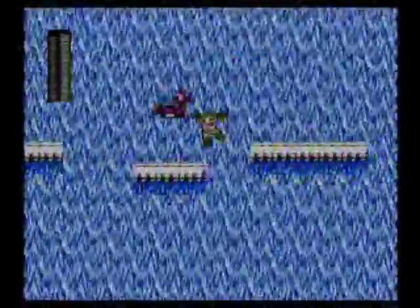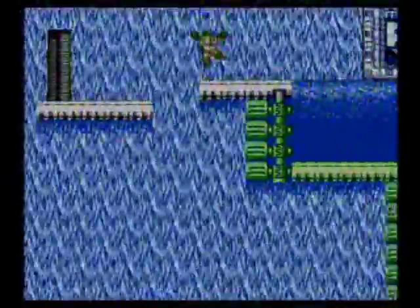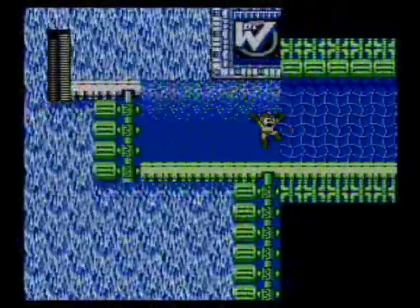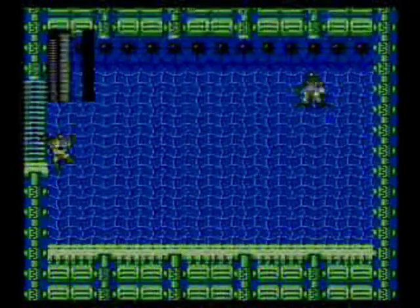Alright, I knew one was coming — yep, one came right there. And we're at the door again. This is the Dr. Wily door. I believe Bubble Man's weakness is Metal Blade, so we're gonna do this.